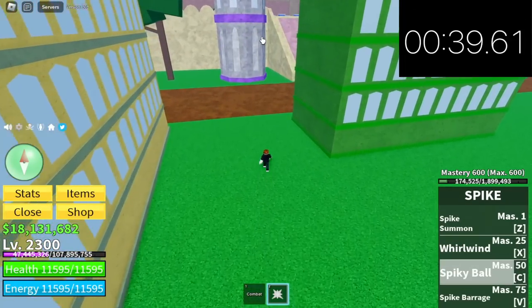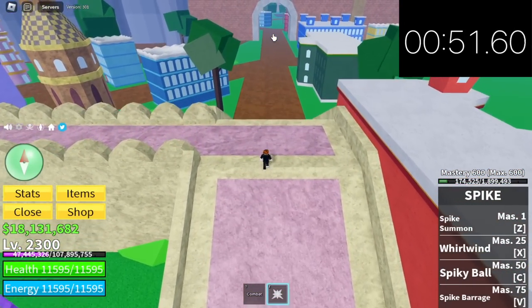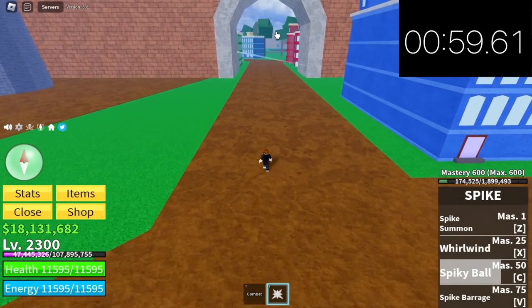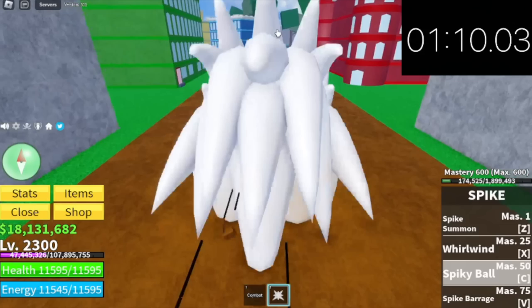We also see the F skill and the C skill of the doe fruit — let's wait for the cooldown. So far, what is the best fruit for you? The fastest fruit is the light fruit. But personally I love how the buddha leap looks. Time: 1 minute and 10 seconds for the spike fruit.